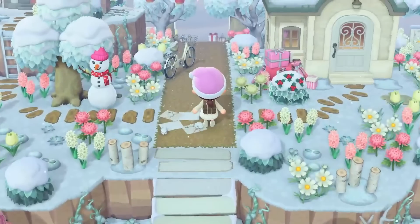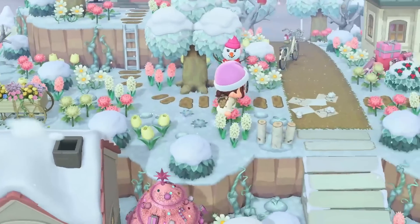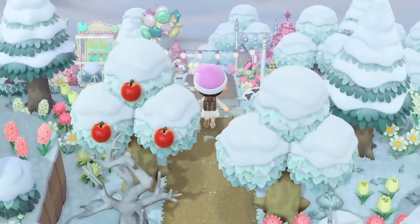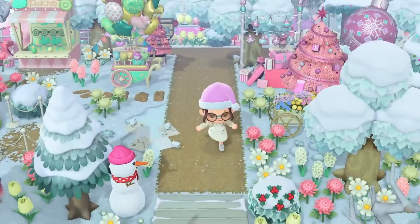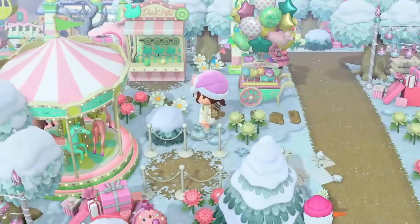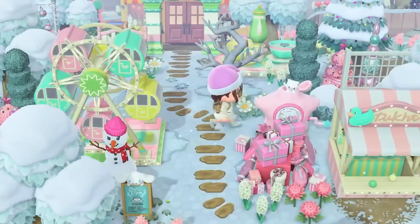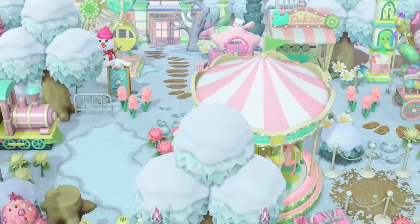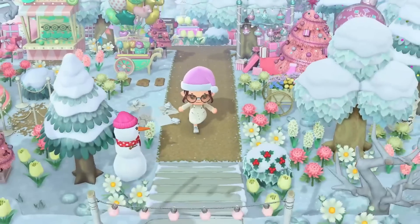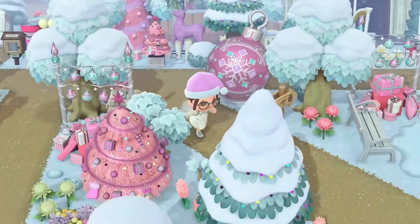We're going to continue the neighborhood — we have two more houses here. Another one of my favorite areas is coming up: this is the carnival. I was able to keep this pretty much the same and literally just swap out the pumpkin decorations for winter and Christmas decorations. I felt like the pastel vibe, this pastel carnival stuff, it still was perfect. I love that so much — I think it turned out really cute.